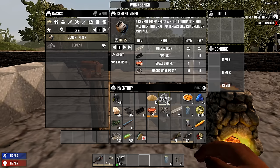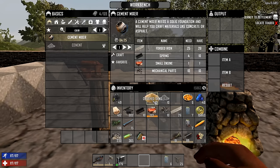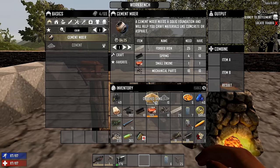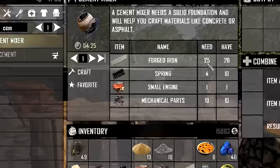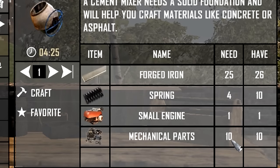After you've forged yourself some raw cement, you're also going to have to have some crushed sand, which you can find literally just laying around anywhere near the beaches. Sometimes you find it at random in boxes. It's not hard to find — it's just sand. Then what you're going to need is a cement mixer. To make one, you have to go to the workbench and have 25 pieces of forged iron, four springs, a small engine, and ten mechanical parts.